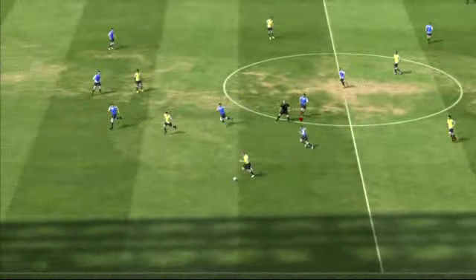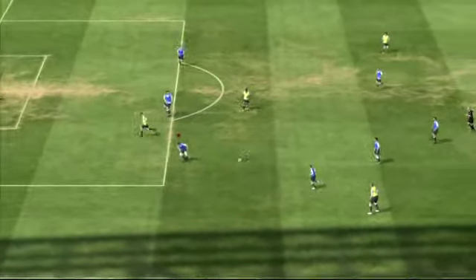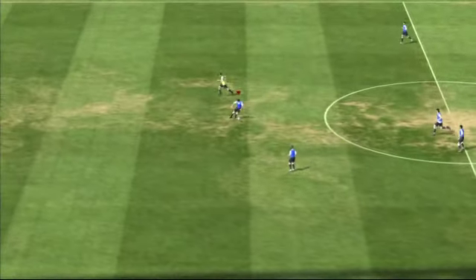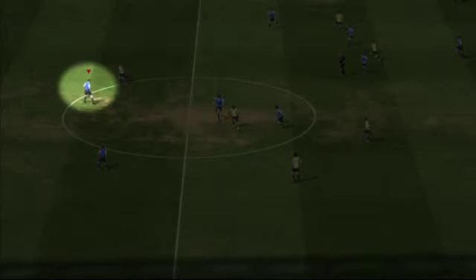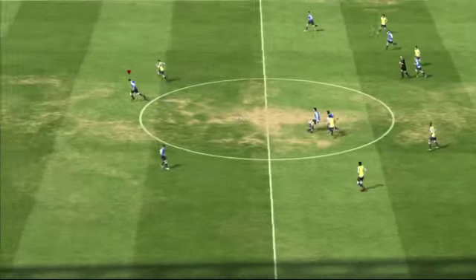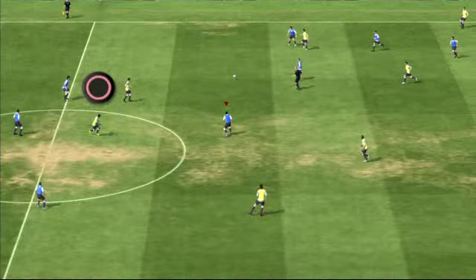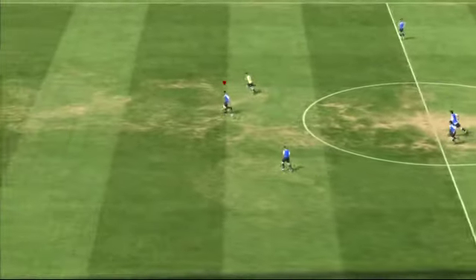Sometimes it's better for you to mark a threatening pass target rather than the current ball-possessor. You can do this by combining a running jockey with a secondary press. While the opposition is on the attack, use a running jockey to switch to the defender you think has the best chance of marking their most threatening player. This allows you to stay with the open player. Then use a secondary press to call a teammate to press the ball-possessor. This is a very effective way to defend against through passes.